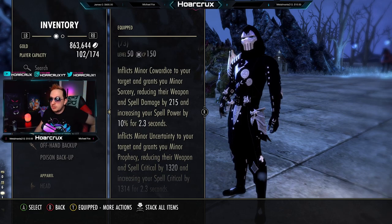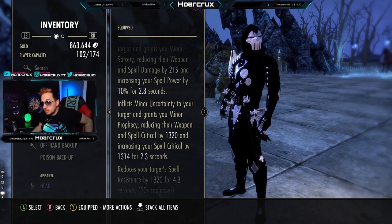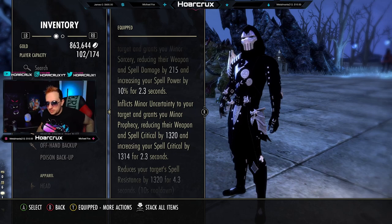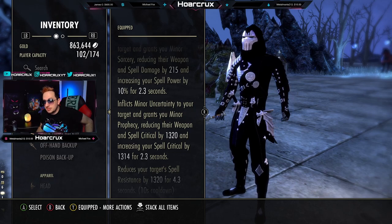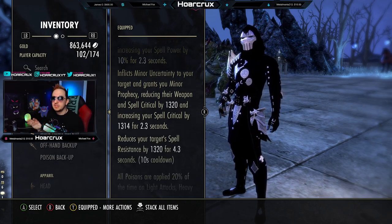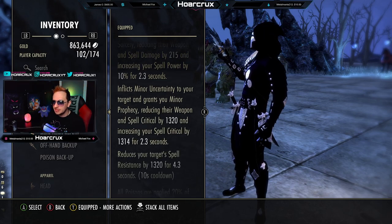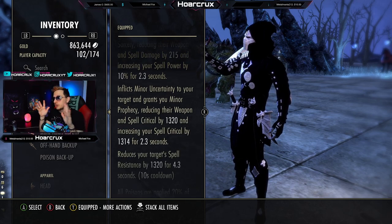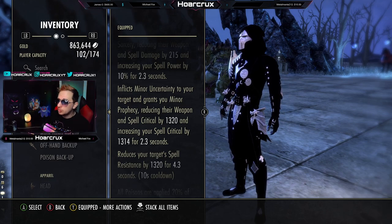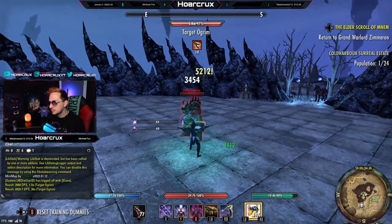There is an alternative which replaces your uncertainty and gives you minor prophecy, but you don't need that because you already have minor prophecy. With a poison over like 2.3 seconds, do not use those — that will greatly limit the odds of the set proccing. Just take my word for it. These potions are going to reduce your enemy's resistances and give you minor sorcery. The third effect gives you mobility.